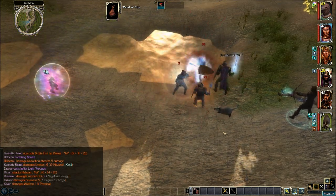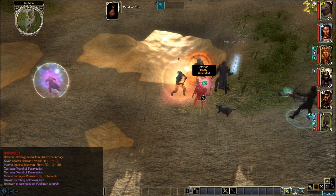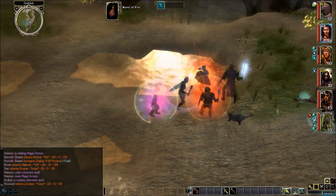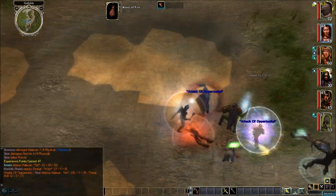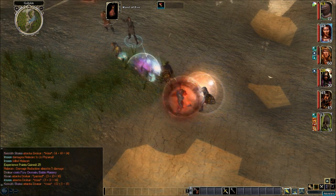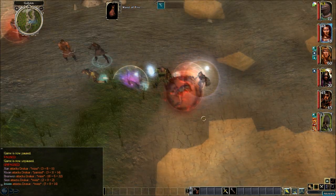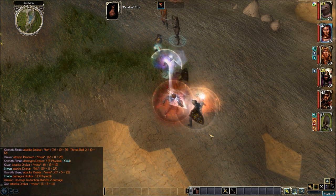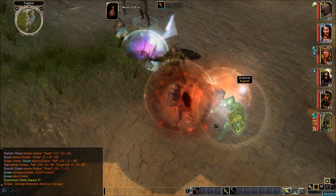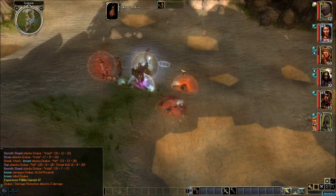All right, Halakhan's badly wounded. How are we looking? Branwen's taking a little bit of damage. Morvan's badly wounded. Looks like that wand of paralyzation is coming in handy. Drakkar is almost dead. Uh oh — Halakhan's dead. Near death. He's got some decent protections going on — and that's it, that's it.